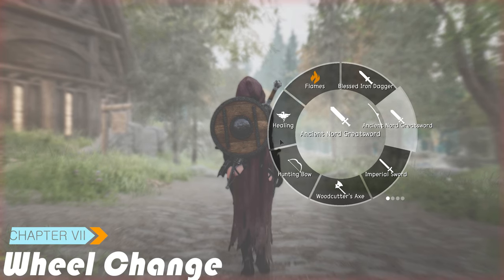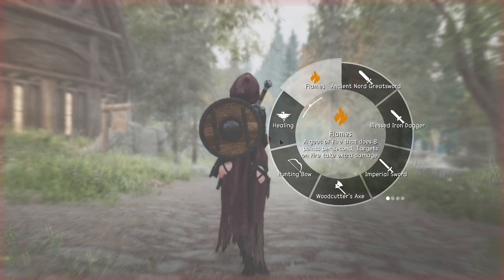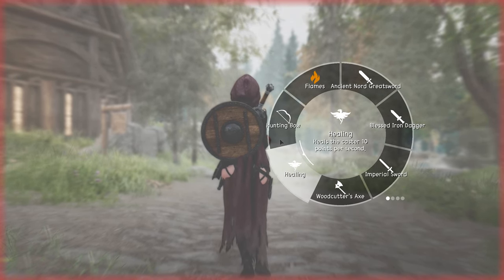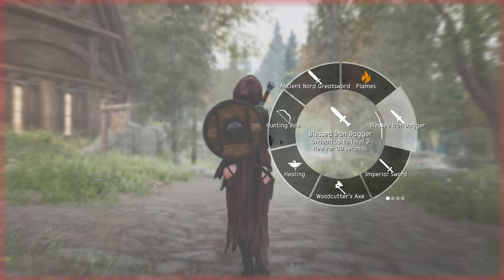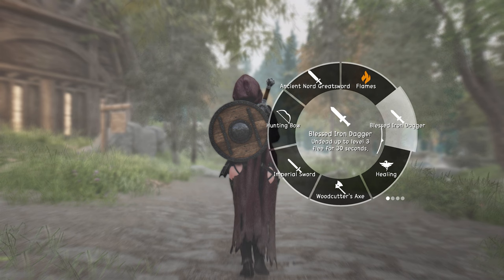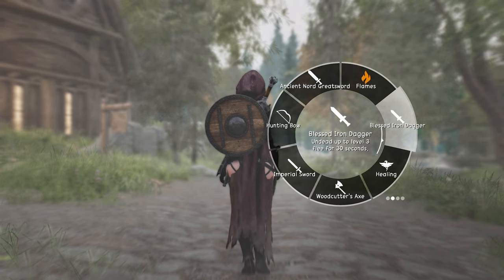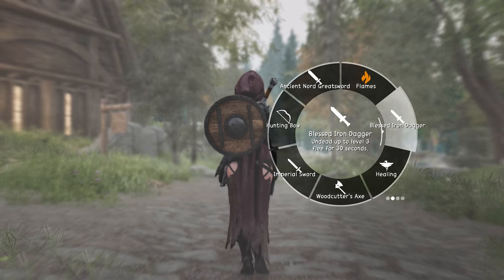Organizing your slots and wheels is a visual and dynamic process. You can change the order of slots within a wheel by pressing the up and down arrows, swapping positions to optimize your layout. And if you want to rearrange the order of wheels themselves, the left and right arrows allow you to easily swap their positions. The changes are reflected in real time, allowing you to visualize and fine-tune your wheel menu according to your preferences.